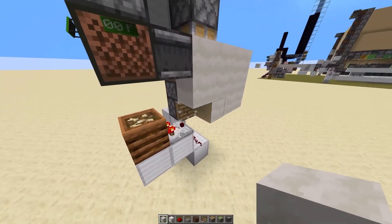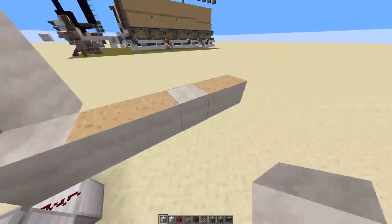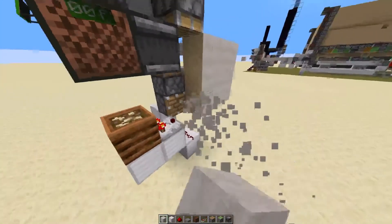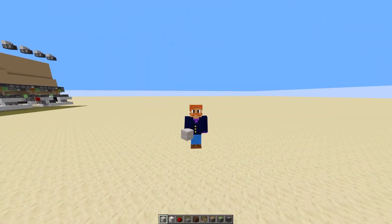So every time you get three blocks in this spot right here, it will push them and convert them into a 1-high block stream. I hope that helps some of you and I hope you create some great farms with it. Have a great day!